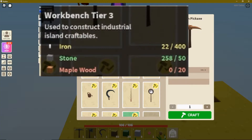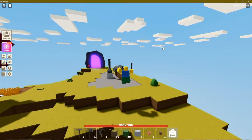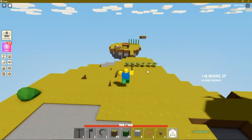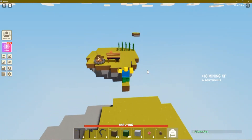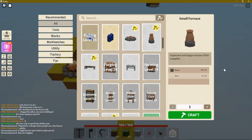Looking at the tier 2 workbench, the upgrade to tier 3 needs 400 iron and 20 maple wood, and we don't even have a maple sapling yet. I think we need to use some resources we have and some negotiating skills to our advantage. Let's go to the hub and see if anybody there needs regular wood, which I know is valuable to players, and is one of the only resources I currently have enough of since I've been grinding my island's trees over and over.